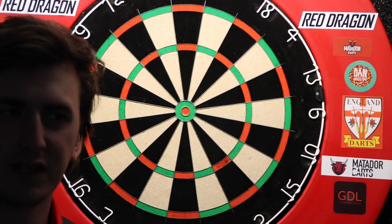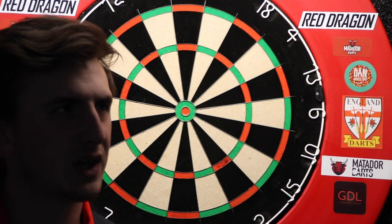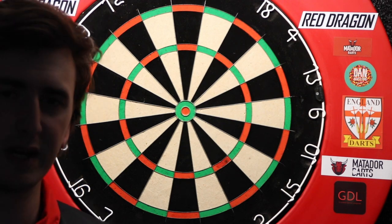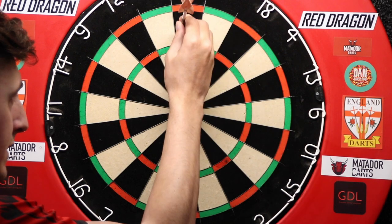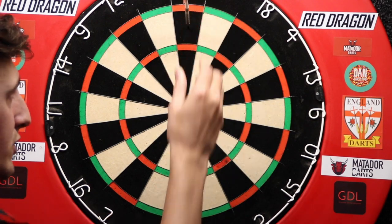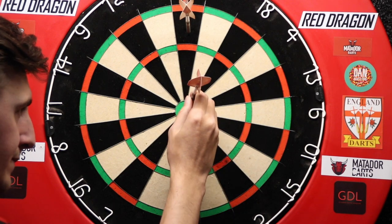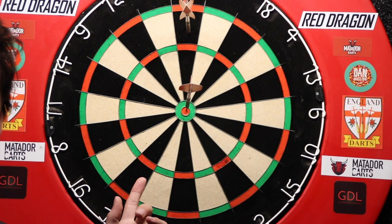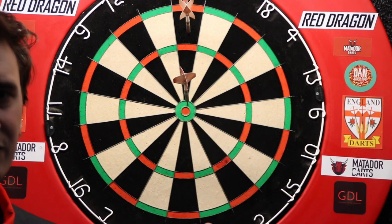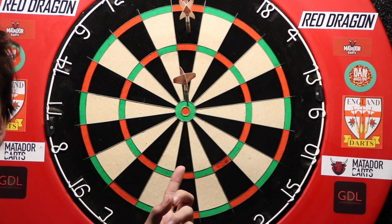The second reason is actually to get yourself down to a finish. Say you are stuck on 235 — if you hit a straight 60 it leaves you 175, which isn't a finish. However, if you go 20, 20, and then go down for the Bullseye, if you hit the Bullseye that gives you 90, leaving you 145. Or if you hit 25, that's 65, leaving you 170 — the big fish. So using the Bullseye in this situation to make sure you get down to a finish is absolutely key.